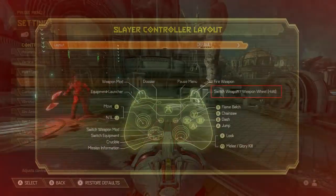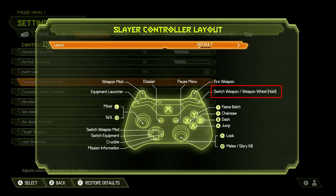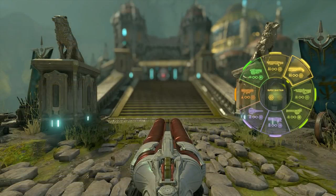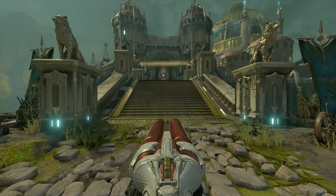The first thing we need to focus on is which button, either on PC or console, is set to switch weapon. You'll be using this during this encounter — it's meant to switch between only two weapons very quickly. You won't be using the weapon wheel because that's slower.